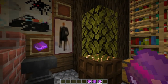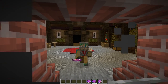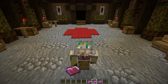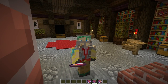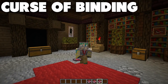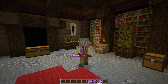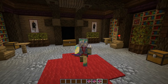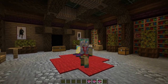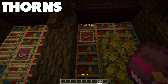The Curse of Vanishing and the Curse of Binding, however, are not very nice. If you have the Curse of Vanishing on your chest plate and you die, that chest plate is gone forever — no getting it back, because it disappears upon death. You can still drop the chest plate normally and it won't vanish. The Curse of Binding will bind your chest plate to you, so if you find a shiny diamond chest plate with Curse of Binding in the End and you try it on, that try-on will be permanent — you'll need to die or break the chest plate to remove it.